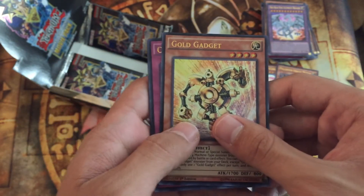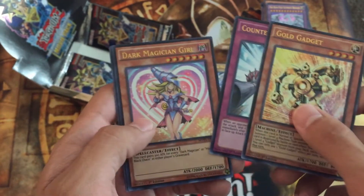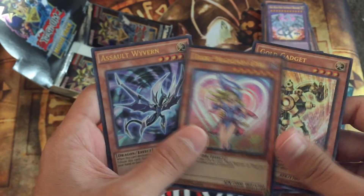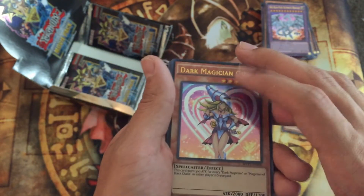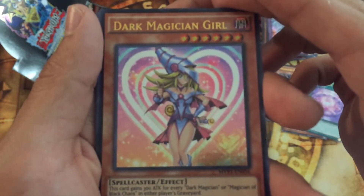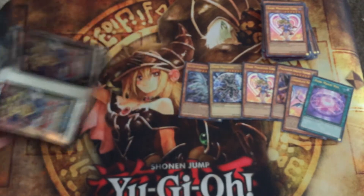Gold Gadget. Counter Gate, Dark Magician Girl again — oh, she's so cute. Assault Wyvern and Crimson Nova the Dark Cubic Lord. I'll probably keep a playset of each of these alternate arts. Look at her — she's so cute. She's less menacing than the original. This one's pretty — she's cute, but in a different way.